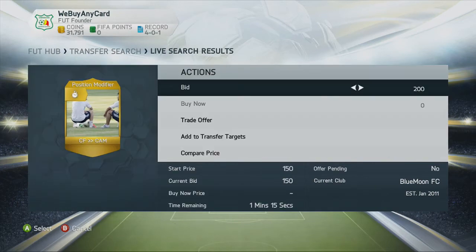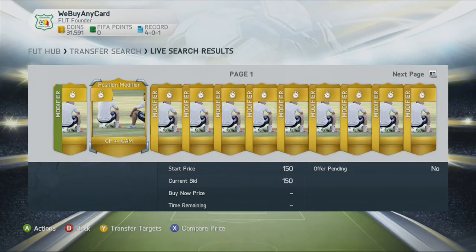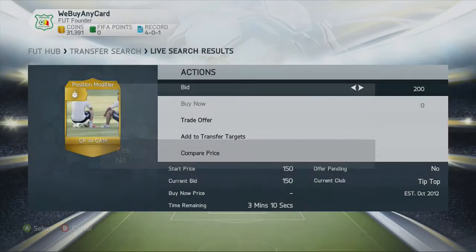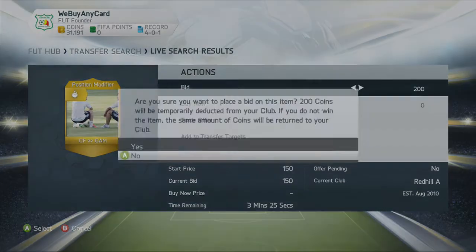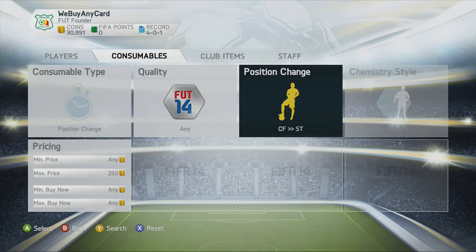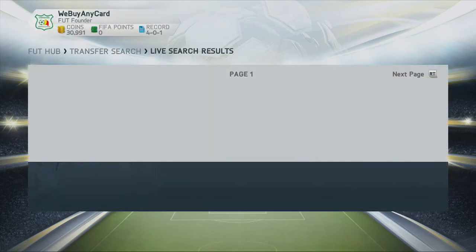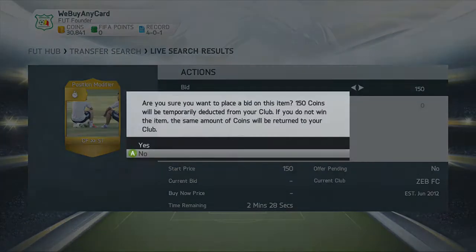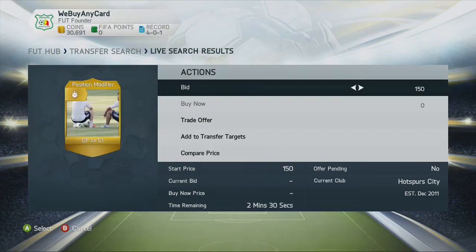Then you want to bid on each card that you can afford that's not over 250 coins, as you can see I keep doing that here. Once you've had enough or you've run out of coins, back out and do the same for the centre forward to striker cards at the maximum price of 250 coins. Bid on those — if you bid on enough you're going to easily win some.